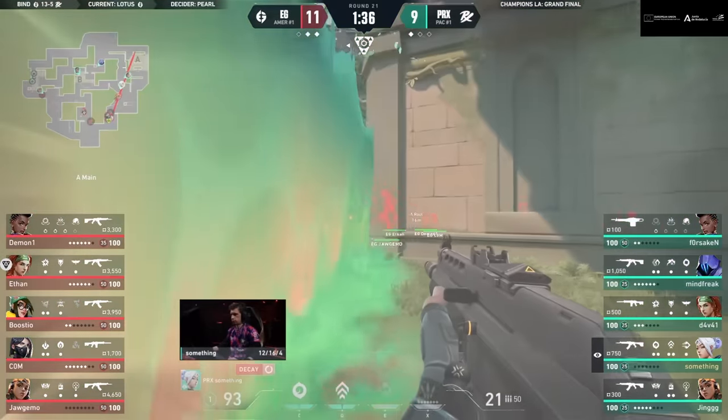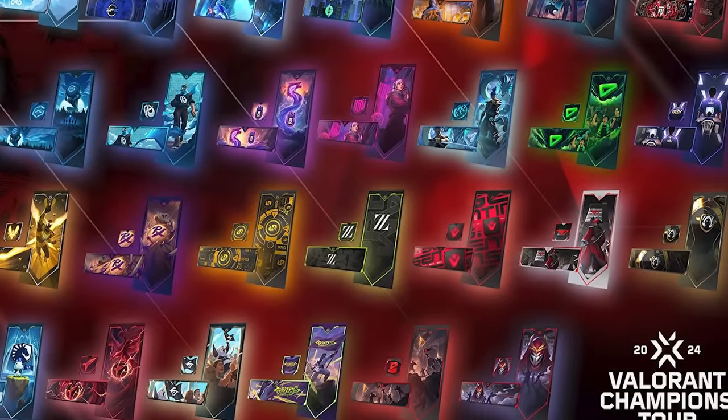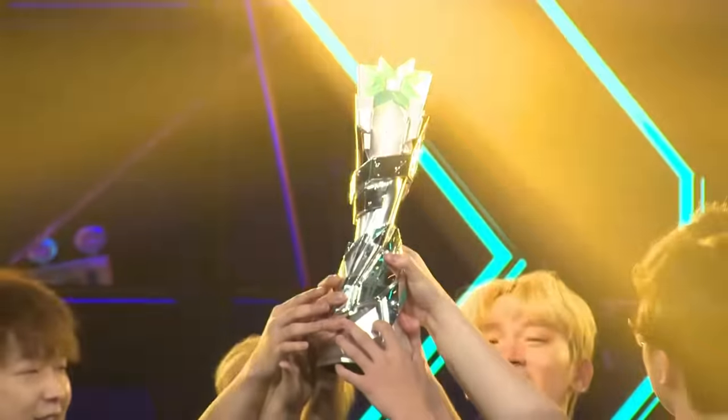You can watch only your home region's league and support their teams at the global events, or you can try and watch all four — not an easy task with Valorant's intense schedule, but there are a few people who manage it. If you've got a specific team you want to support, you can just tune into their games, and if you haven't yet, you can watch a video to get a rundown on every team in VCT. With 40 partnered teams, there's definitely at least one you'll enjoy watching. But taking a look at the leagues in 2024, you'll notice there aren't 10 teams in each league — there's 11, and that's where Tier 2 comes in.